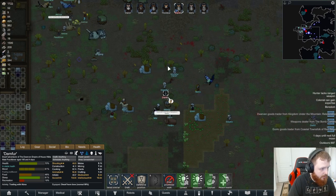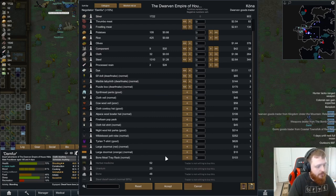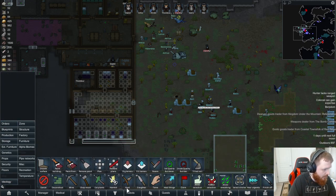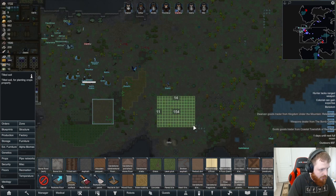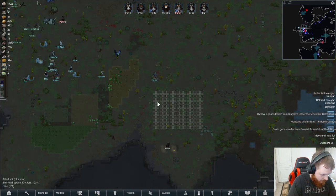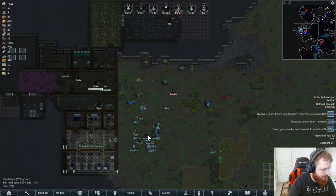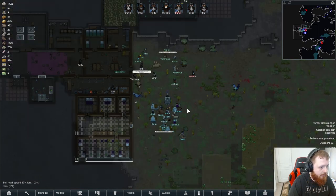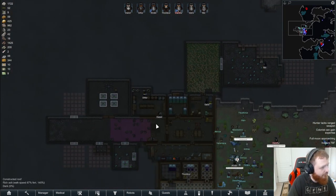Some exotic goods traders — not bad. I really don't want any of your cloth or anything, and we've got nothing we can sell them. Also, we are going to set up a large cotton field here eventually — this will be all cotton. Colonists can gain expertise — I wish they could, because that would be nice, but unfortunately there's a conflicting mod which I haven't figured out which it is yet.